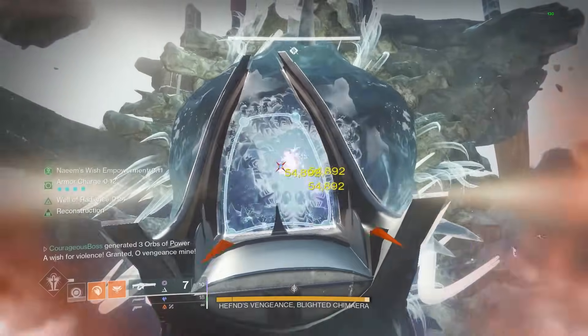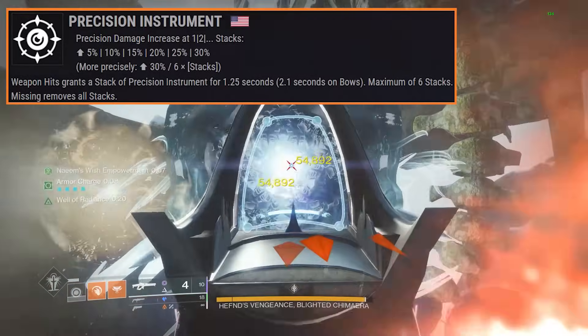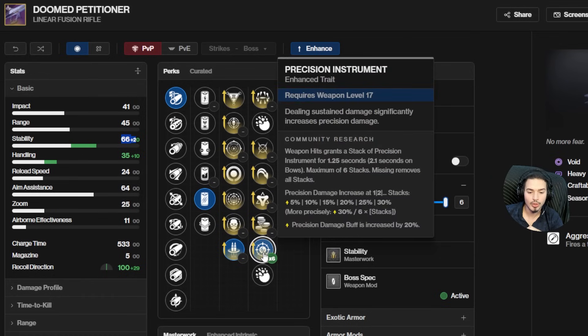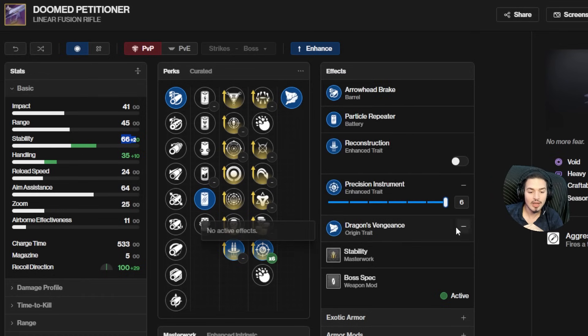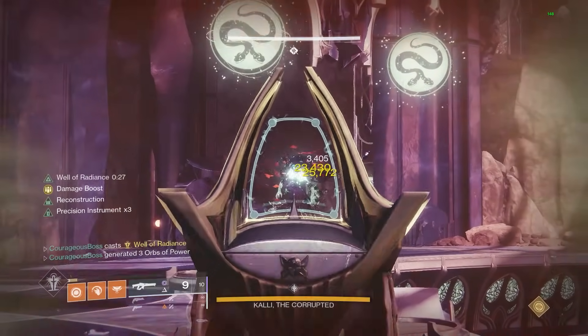Moving to the fourth column, the main focus is precision instrument. It is a buff that increases the more crits you land — it goes from 5% per stack all the way up to +30% when enhanced. Since this is an aggressive frame LFR that fires three shots per burst, it technically only requires two bursts to reach max precision instrument buff. This will be key to calculating how much damage it dishes out and what DPS it achieves.